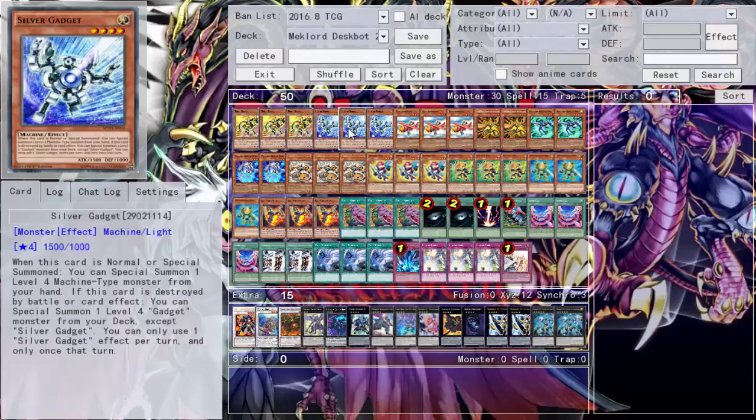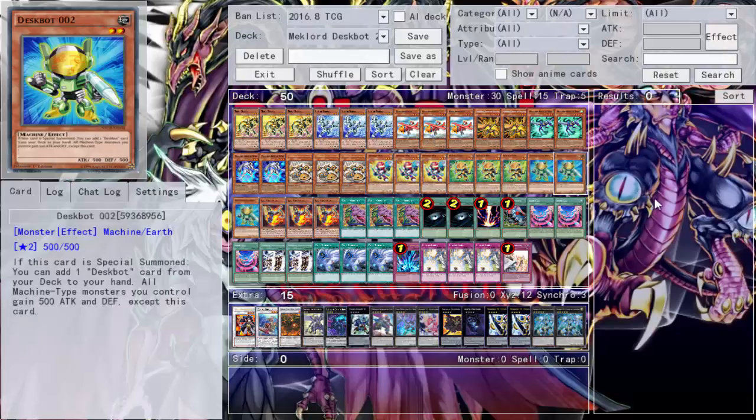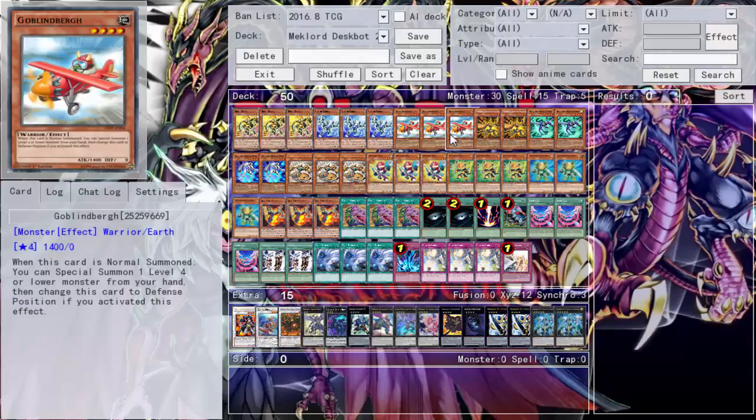We run triple Goblinburg — you're probably wondering why Goblinburg over Ten Thousand-Eyes Goldfish. When this card is normal summoned, you can special summon a Level 4 or lower monster, meaning you can special summon Despot 2. This card is an 'if,' so it doesn't miss timing from Goblinburg switching to defense mode. Goldfish can only summon Level 4, so it's a simple swap — they do the same job.